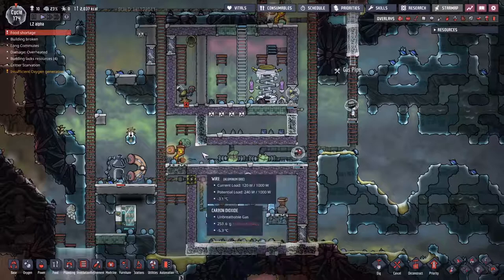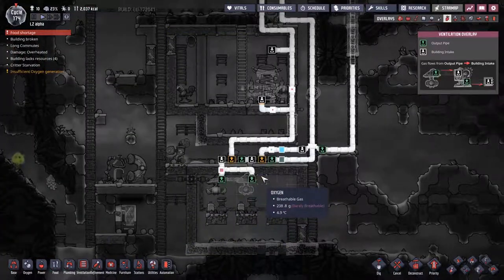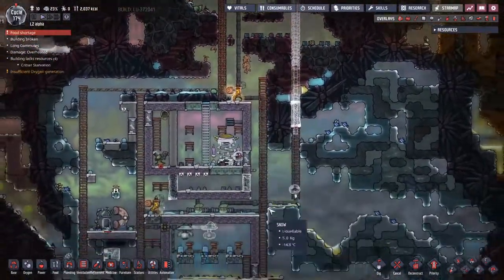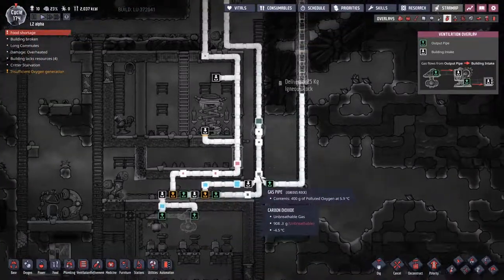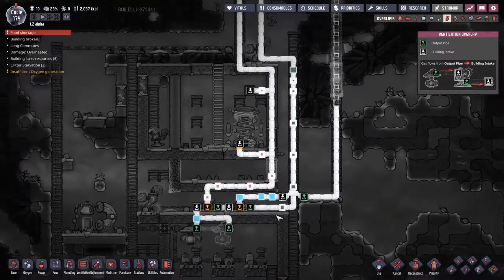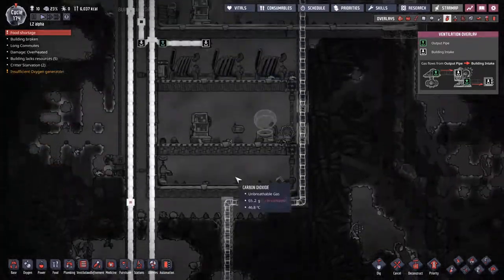Now we've got the majority of all the pipe work done here. We've got all the power hooked up and the gases hooked up, so things should start to sort themselves out. The waste line is one of the ones sorted out first, so we'll be taking stuff up and away there. The oxygen is just going to go and wait at the gas bridge — it needs to know where it's going — which is dependent on waiting for these guys to finish this line up here.